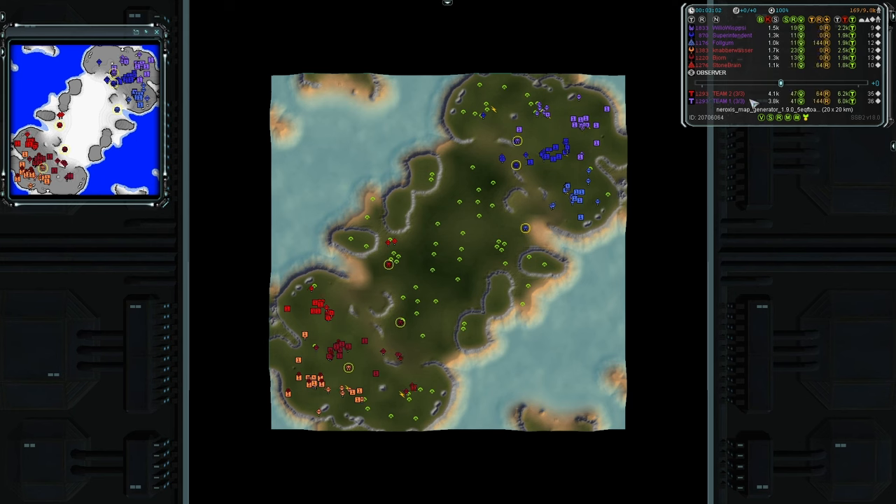Looking at the rankings, we have an even 1293 average for both teams. The highest and lowest rated players in the game are both on team one: Willow Wisp at 1833 and Superintendent at 870. On team two, Fulgum is the second lowest in the game at 1176.